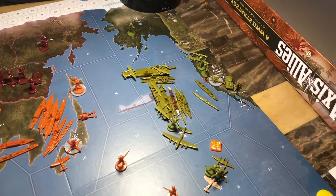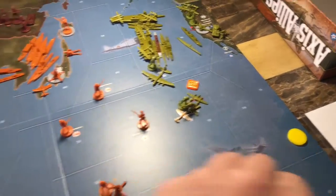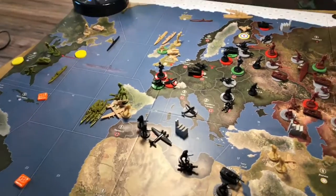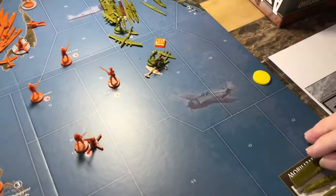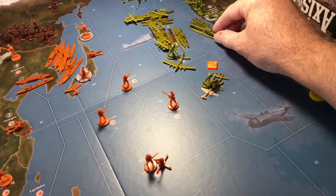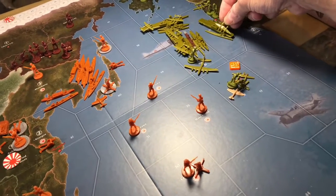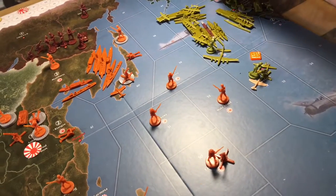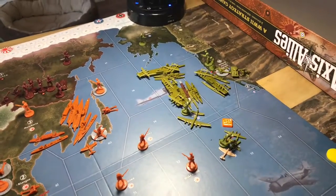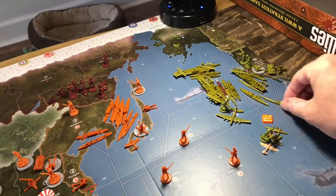For placement of new units: one transport will go off the east coast of the US. The aircraft carrier will go off the west coast, and the two fighters in Western US will now land on that aircraft carrier, making it fully loaded. The cruiser and submarine will also go down off the west coast of the US.